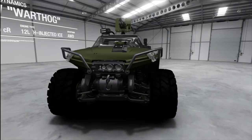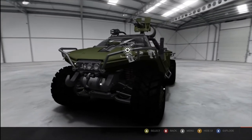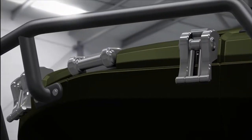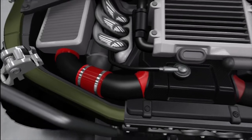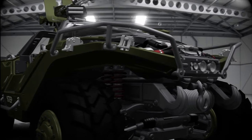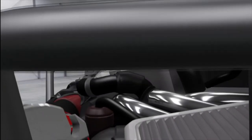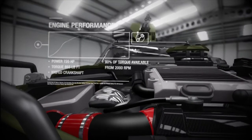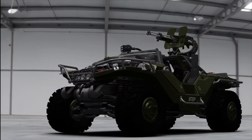Base price: 343,000 credits. You can't actually buy it in this game — you can only view it here. The M12 uses a dependable low-profile 12-litre hydrogen injected ICC power plant. In standard 1G environments the hog has a maximum range of 490 miles before it needs to refuel, and it can achieve a top speed of 78 miles per hour no matter the terrain.